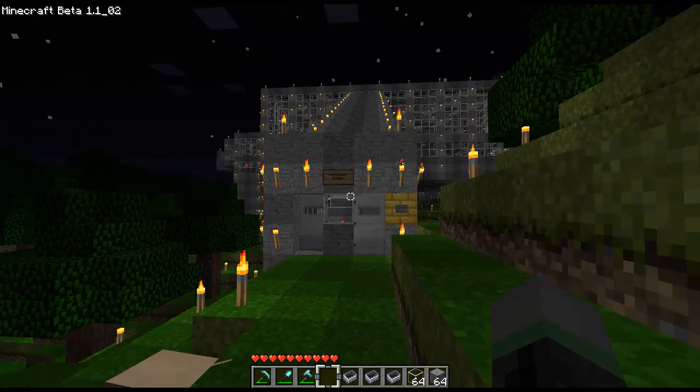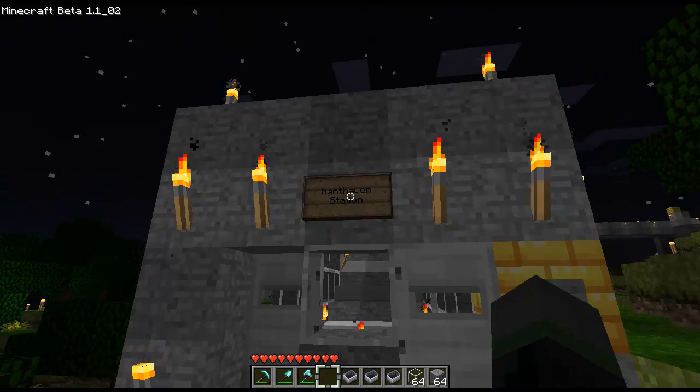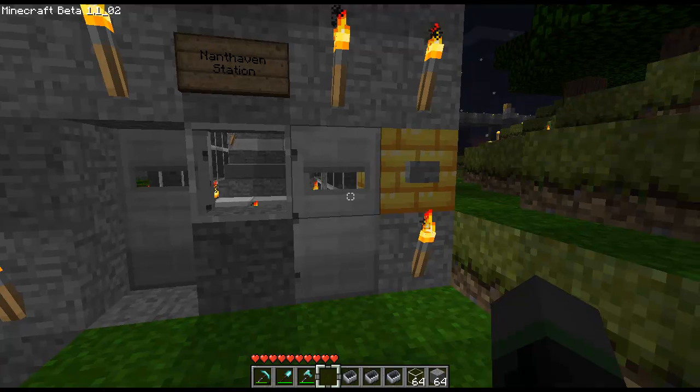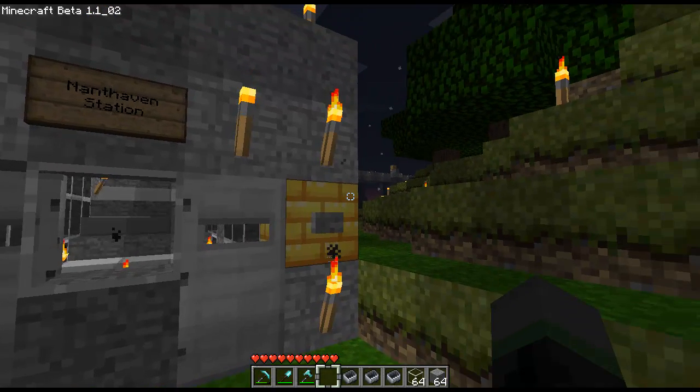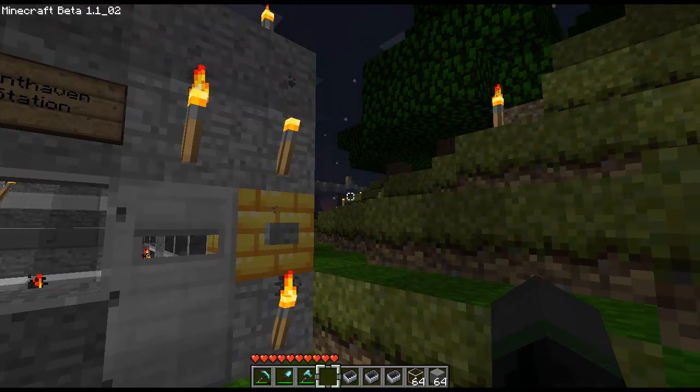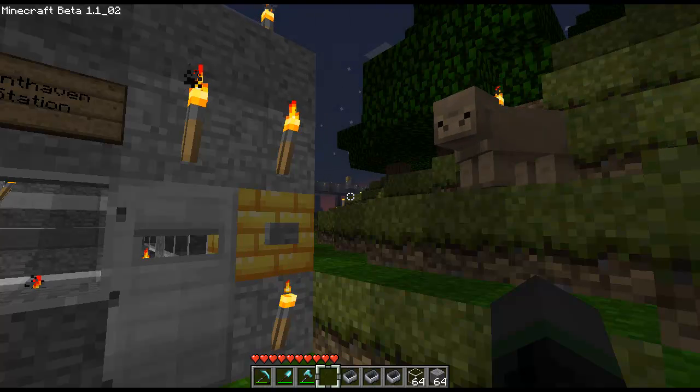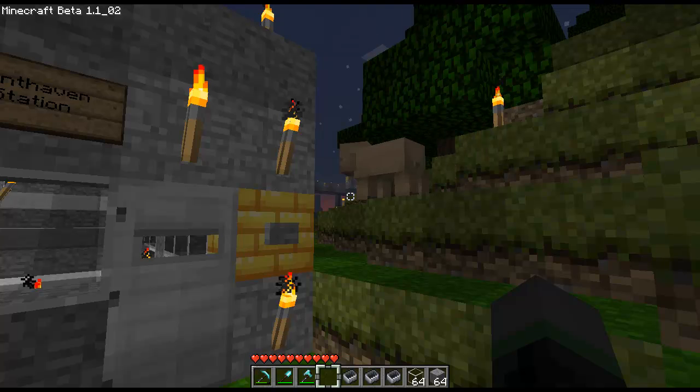The structure you see in front of me is Nant Haven Station. This is the westernmost terminus of the transit line, and today we're going to take an eastbound train down the rest of the line until we reach the other end at Cactusville Station. There are 10 stations on the line in total, so if you want to figure out where we are during the course of this video, I suggest you take a look at the maps I've linked to in the Reddit post.